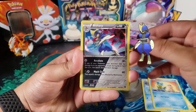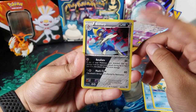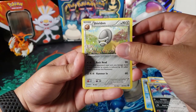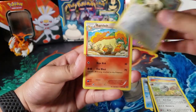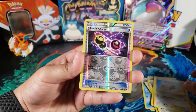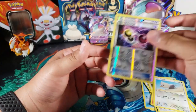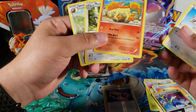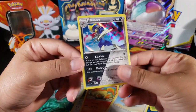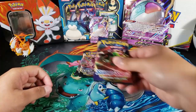Cards from Steam Siege: Hoppip, Luvdisc, Shellos, Hariyama — I remember double types were in that set. Then Shieldon, Persian, Rapidash, Snorunt, we got a Special Charge which is an uncommon. For the last card — oh wait, this was a rare, I didn't even notice it was a holo. Okay, so we got a holo Bisharp! Moving on.